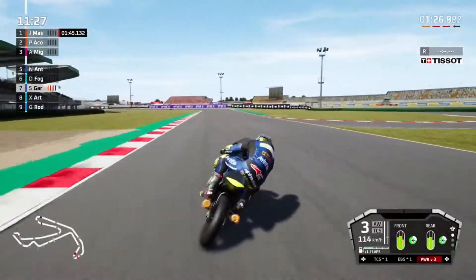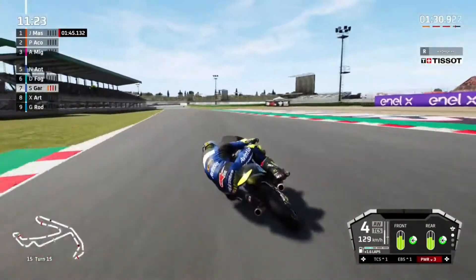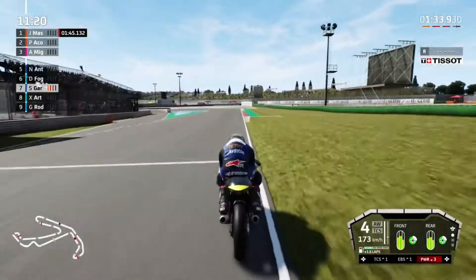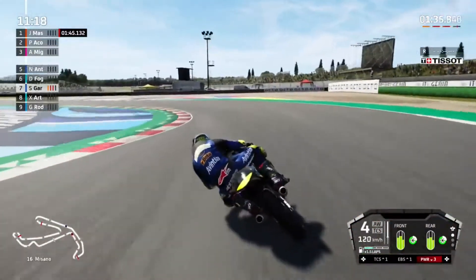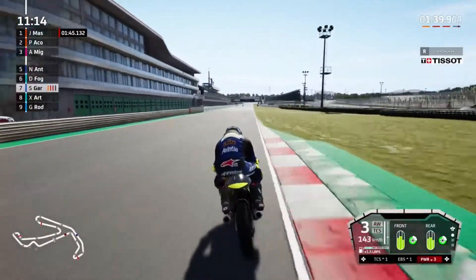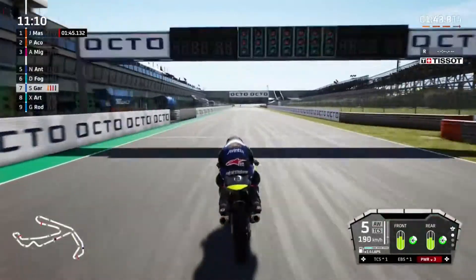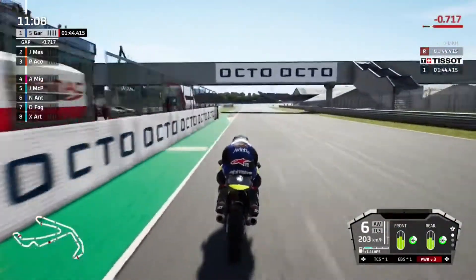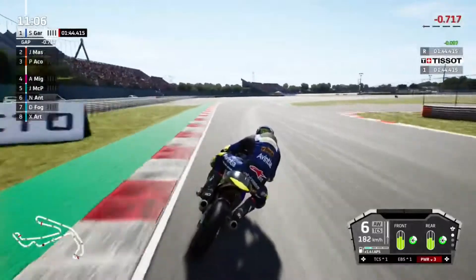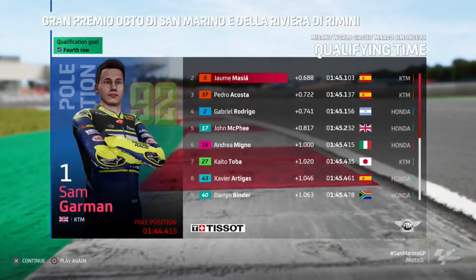We'll be looking at around a 1:44.5 really. Onto the brakes to the final corner - Misano corner - oh dear, a bit of rear end sliding. Use the curbs on exit, they're not as rumbly. Across the line - how do we get on? A 1:44.4 - that should be fine for qualifying. And it was - 1:44.415.